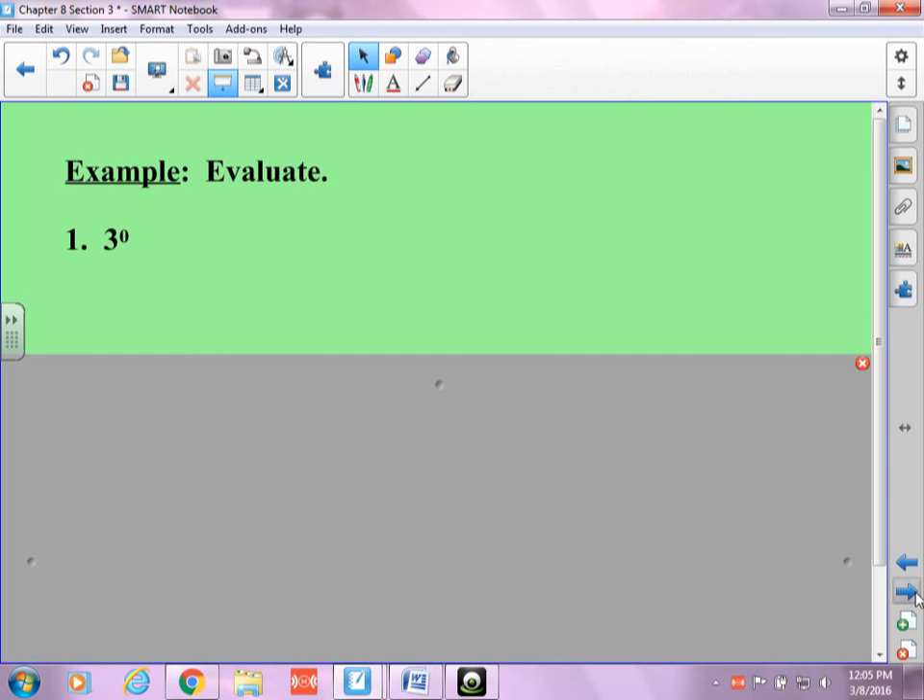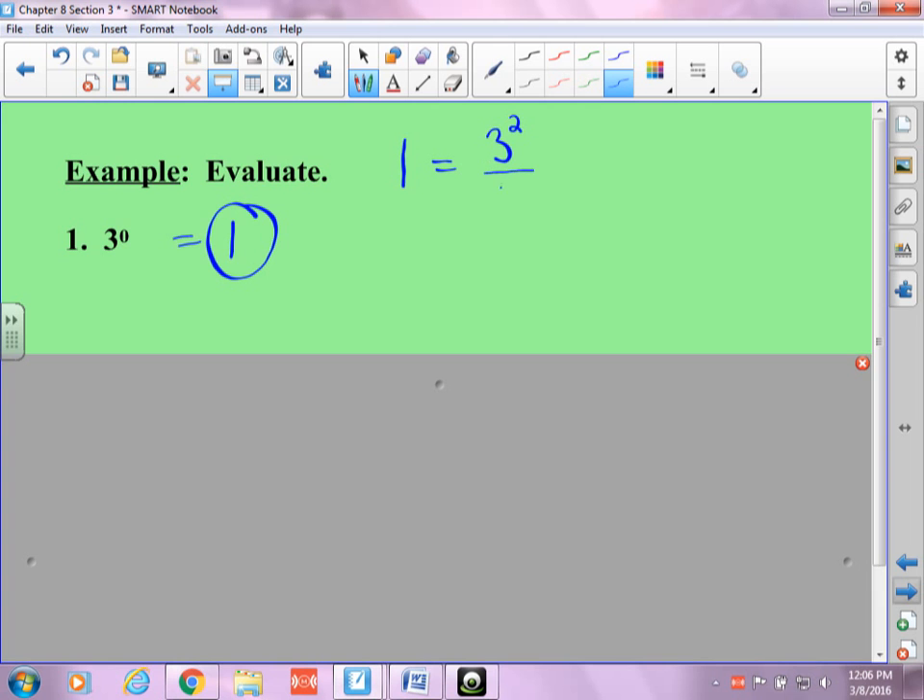Students have trouble with this because they don't understand why it works, so let me show you. We said that anything to the zero power is one. Here's why: if I have three squared over three squared, they're the same, so it equals one. And I can subtract those exponents: three to the two minus two, which is three to the zero. That's why anything to the zero power is always one — this is the reason why it works.